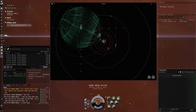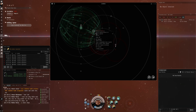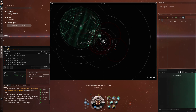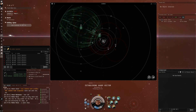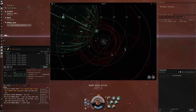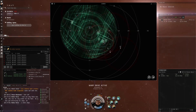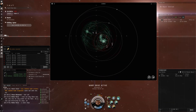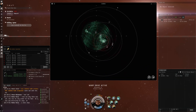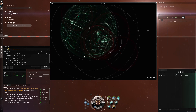Remember guys, the hotkey for dscan is the V key — victor. Nothing on dscan in here. I chose this position because pretty much all these signatures, plus the wormhole I came from, are going to be within dscan of me, so I have pretty good situational awareness. I could have gone way out in the middle of nowhere, but then I wouldn't have known what's in the system.